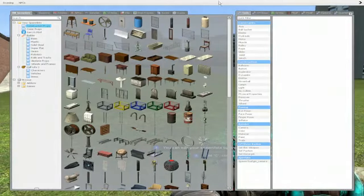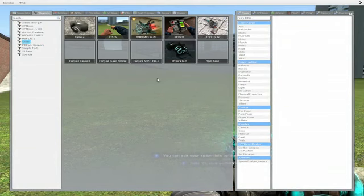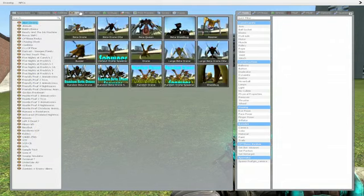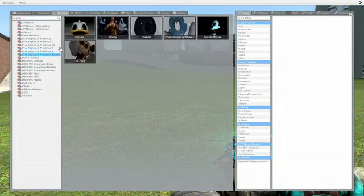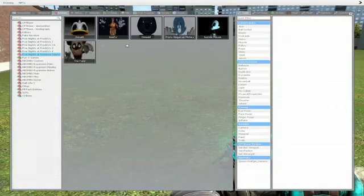There's also an SCP which I forgot to show you guys in the last video — it's SCP 1499-1. I forgot to show it to y'all in the last video, but I will in the next one, or maybe after this video. So we've got a whole bunch of Five Nights at Treasure Island NPCs.